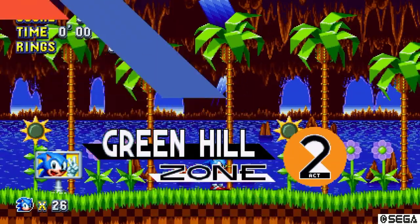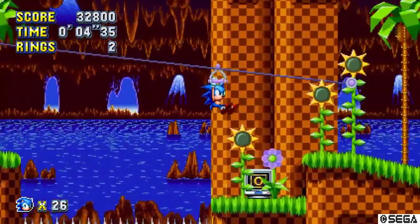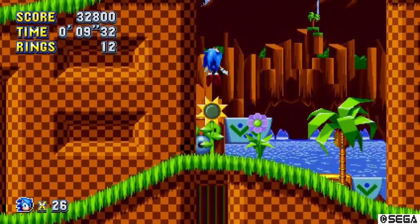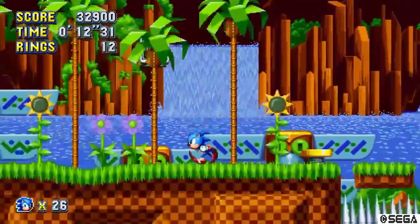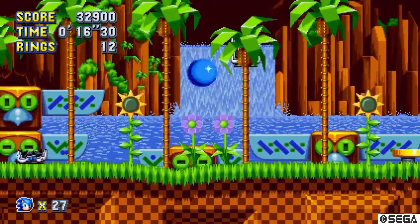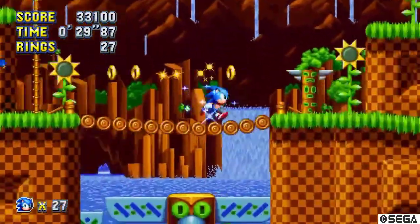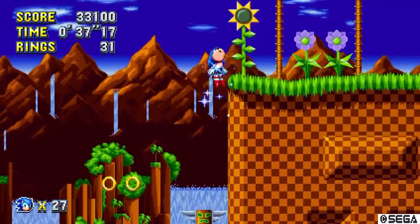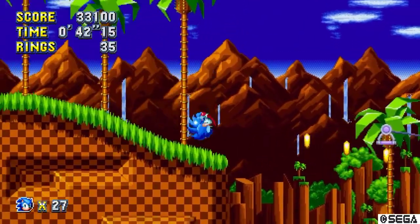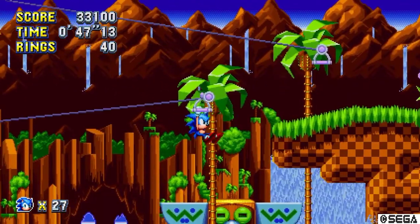Now we're on Green Hill Zone Act 2. I'll show you where they go. Go to the left. Let me show you what's up. Go to the left — you see on your right bottom. So you could have to jump, or glide yourself. I'm going to do the gliding version, it's just faster.